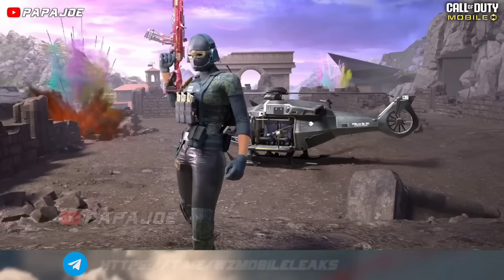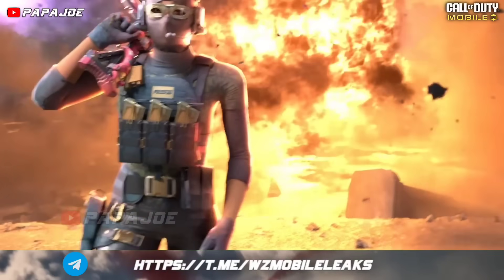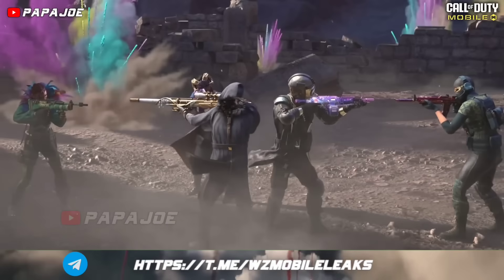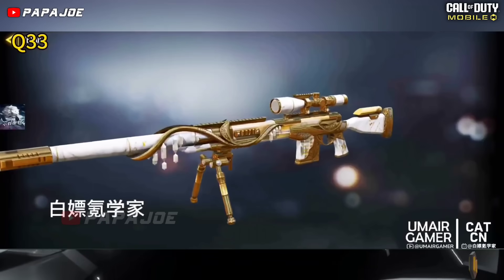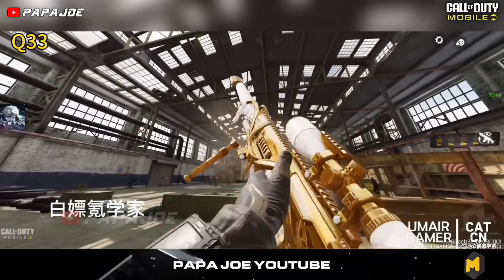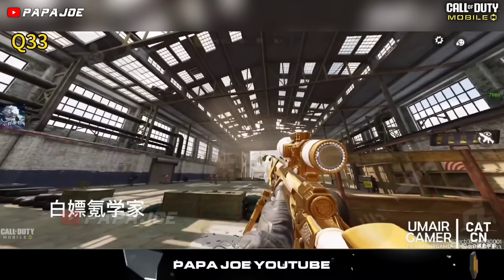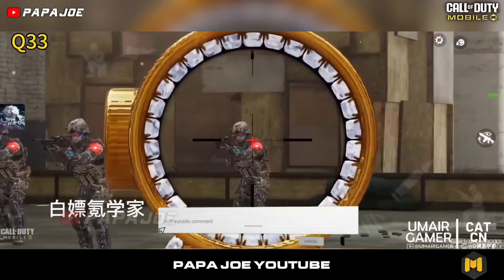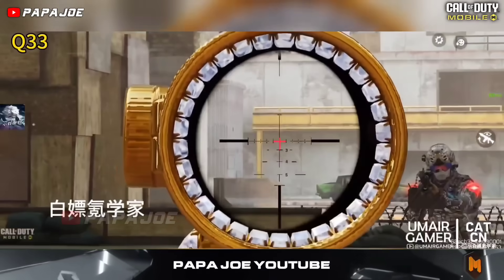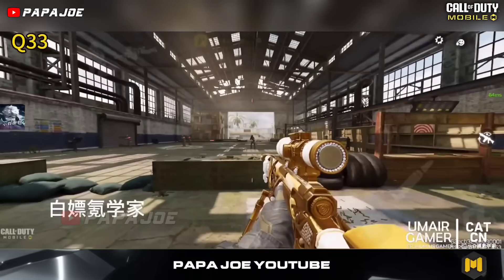That's all the Battle Pass characters, so let's take a look at the weapon skins. Personally, I particularly like this new skin for the DLQ-33 sniper rifle called Crystal Chandelier. I really like the modification of the skin — the design is beautiful and the color selection fits perfectly. Honestly, this is a W for the new Battle Pass, even though the new blueprint has the default Iron Sight.